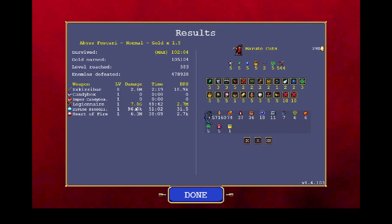Legionnaire is the good weapon — 7.8G. The rest is really underperforming. Maybe that one there. Almost 400 golden eggs, which boosts my stats — my three accounts. And that was it! Thanks for watching. If you want to see anything, let me know. I have a wide open schedule for everything.